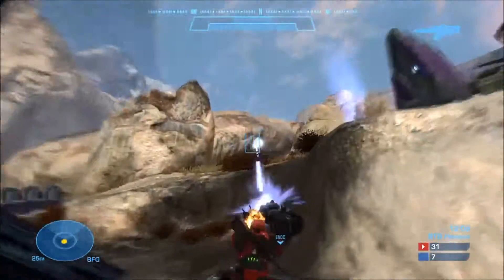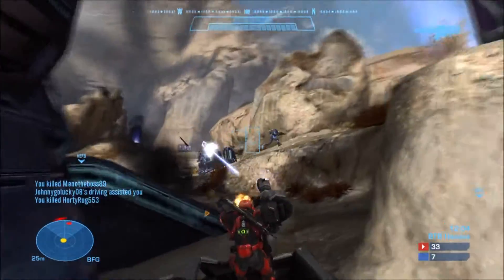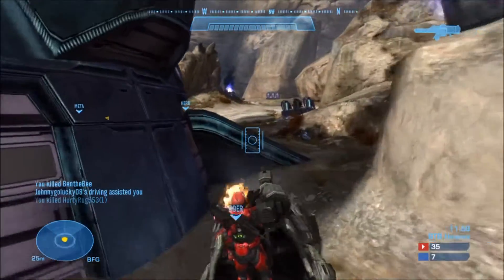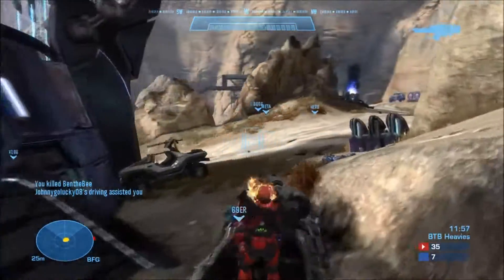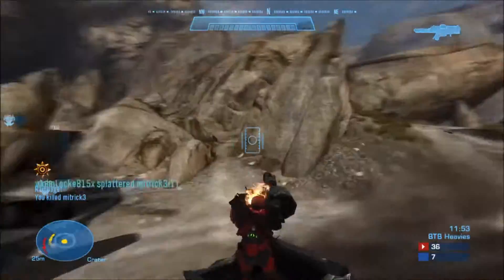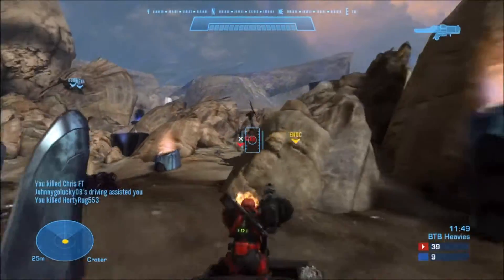Now for something that is very important, and that is angles. I can't tell you how often I did not get the kill because the driver just wouldn't give me a good angle on the target, thus allowing him to escape. You want to position the warthog somewhere your gunner can maintain fire on the target, so your team can get their kill.